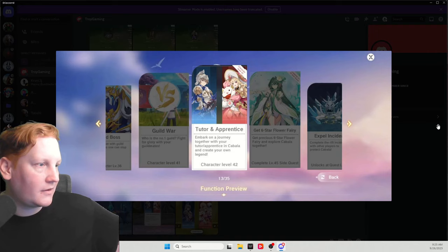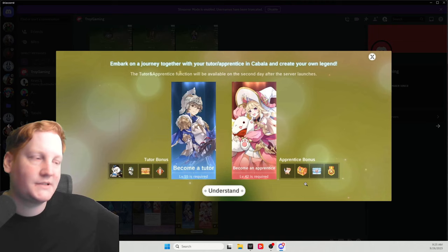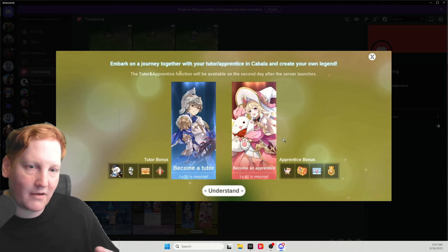Tutor and apprentice unlocks at level 42. You need to be level 55 to be a tutor and level 42 to be an apprentice. An apprentice, if they do all these daily things, gets EXP bonuses — they get a bunch of freebies. And the tutor gets cosmetics and such for helping their apprentice through doing their dailies. If you want to double up — once you get marriage — you can kind of double up on this and marry your apprentice.